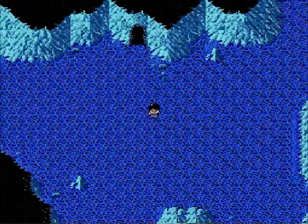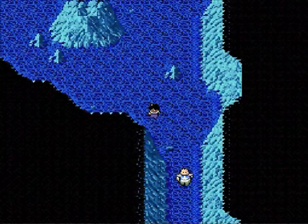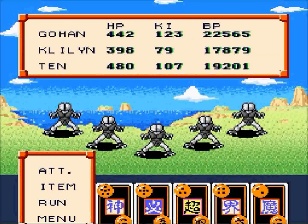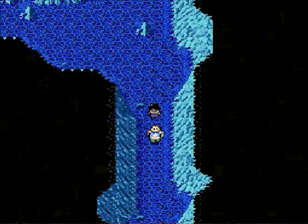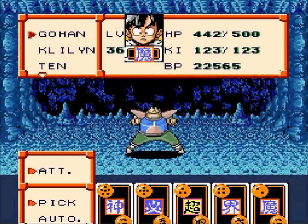Now we just need to find the exit out of here. So I think it's down here. And we also got this random enemy we're forced upon. I think I might have just run into a glitch there — why was it showing that I was outside? That was weird.